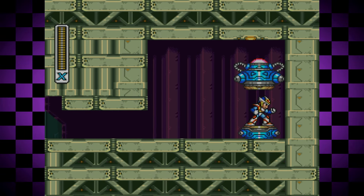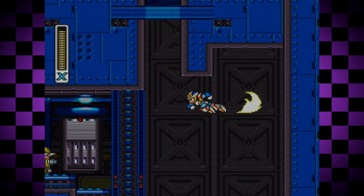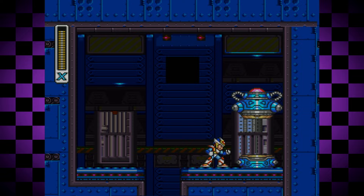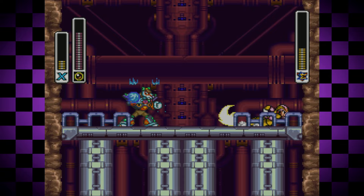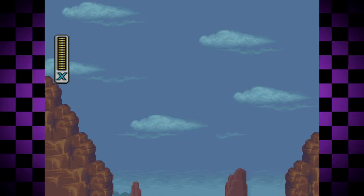Here we'll find the Doctor Light Capsule, which will grant us the Mid-Air Dash. Now using the Dash, we can head back to Wheel Gator stage, and using it at just the right time after a wall kick, we can make it up to another Light Capsule — this time granting us the Arm Cannon power-up. Finally, in Flamestag stage, after fighting him and obtaining the Speed Burner, head back into his stage.